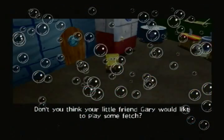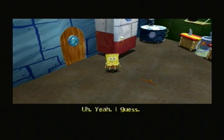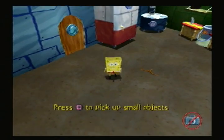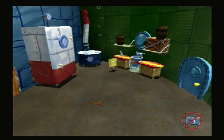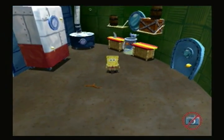Let's go to the only other place in the house we can go. 'Your little friend Gary would like to play some fetch?' — creepy voice. 'Very well. Then move next to his fetching stick and press the action button to pick it up.' One voice actor they did not get from the actual show was the French narrator. This one just sounds kind of creepy, especially since there's no music playing when he speaks.